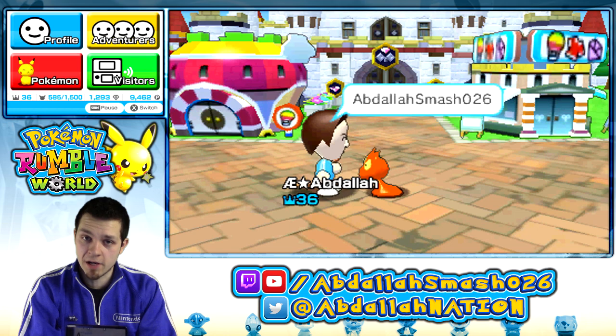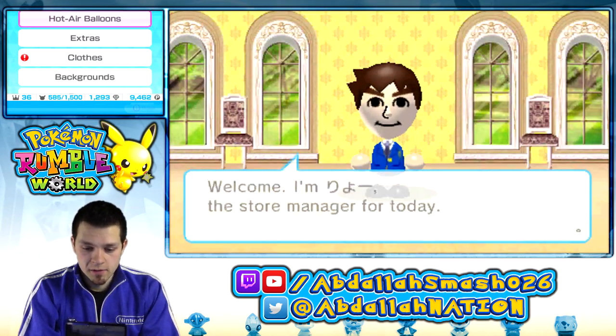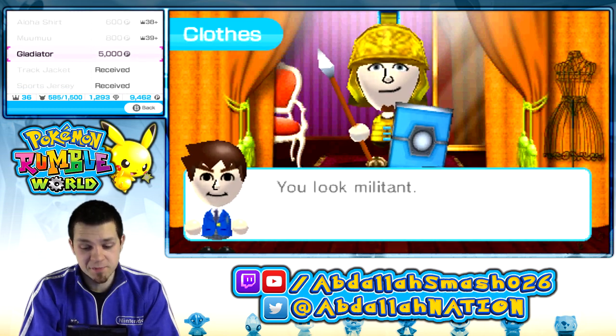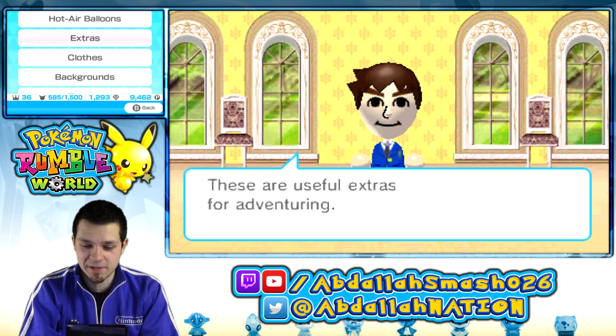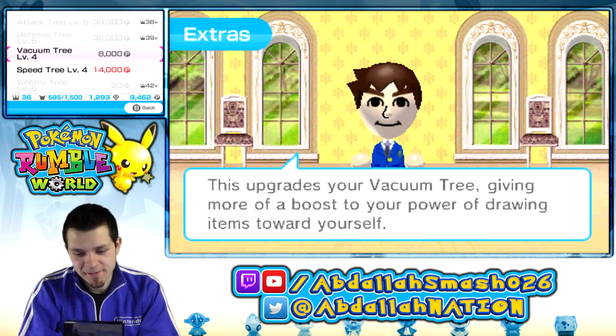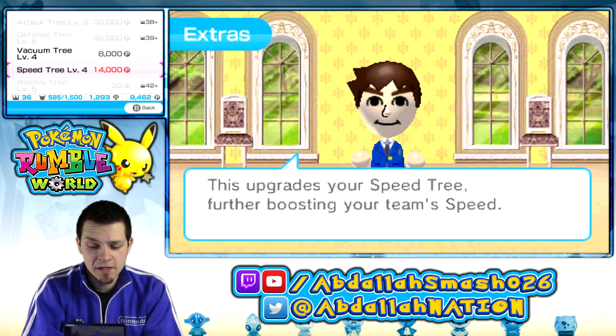We are going to purchase a brand new balloon today. Let's go on in. Should we buy some clothes? Gladiator outfit is pretty cool, but I only have like 9,000 bucks. I might as well buy the vacuum tree — it boosts the power drawing towards items. Actually, that's lame because I don't need items that fall on the ground. Mostly it's coins, and if coins disappear you automatically get them. I'm going to save my Pokecoins for the speed tree.